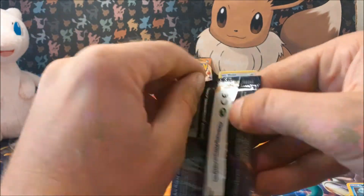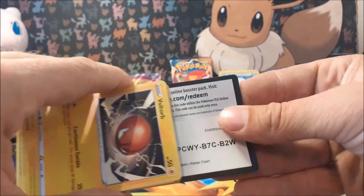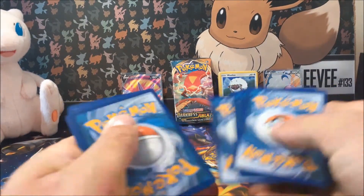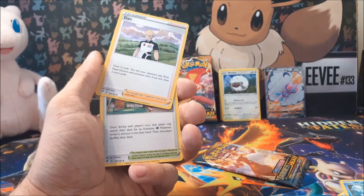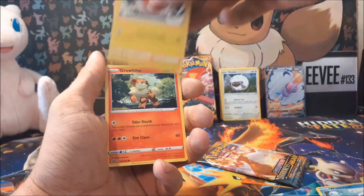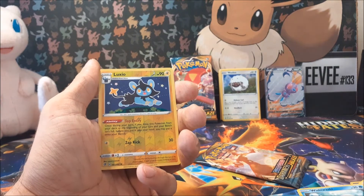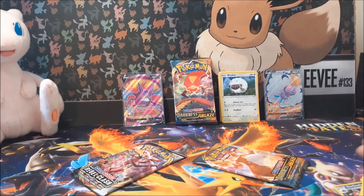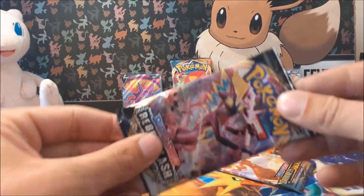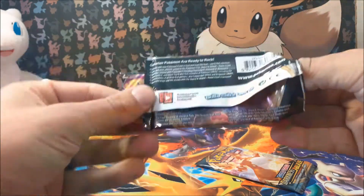On to a Rebel Clash. We've not got anything good at all out of these Rebel Clash packs — let's hope we get at least something, because they've been pretty much duds throughout this entire video. But the Darkness Ablaze has definitely given us something good to chew on. We've got Shuckle, Duraludon, Turfield Stadium, Voltorb, Growlithe again — love seeing Growlithe but nice to see an Arcanine once in a while. Barnacle, Reverse Luxray — quite nice. And our rare of the pack is a Ninetales. Not the best, but not by far the worst.